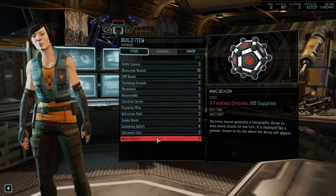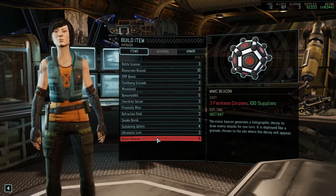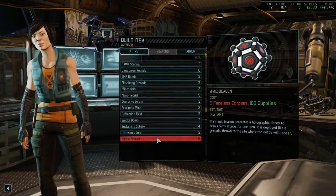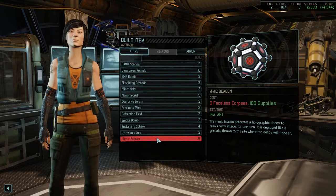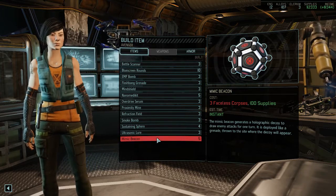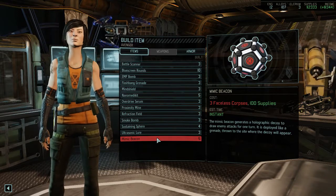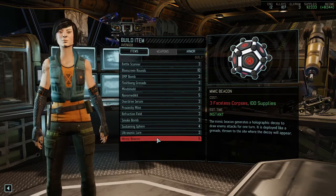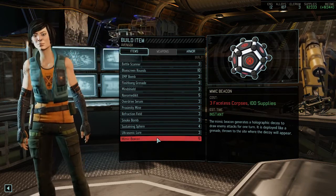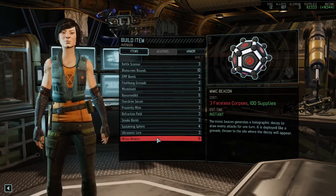If Blue Screen Rounds are the kings, Mimic Beacons are the queens — probably only second to Blue Screen Rounds. The Mimic Beacon is hands down the best item: it unlocks after autopsying Faceless corpses, requires three faceless corpses and 100 supplies, does not go away after use, and places a duplicate of yourself that enemies attack first. It's an 'oh shit' get-out-of-jail card. Because this item exists, so many other items become rubbish — why take a proximity mine, sustenance sphere, ultrasonic lure, mind shield, or overdrive serum when you can take a mimic beacon?